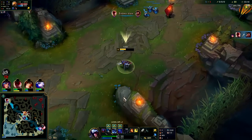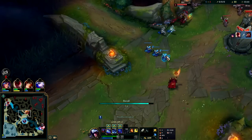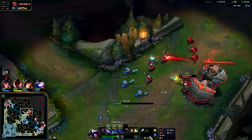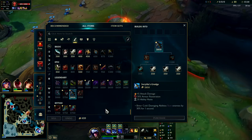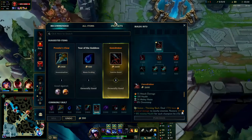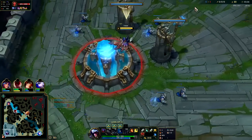It's generally better to get the minion than to just let it go, especially since we plan on backing here. Taking this damage doesn't really hurt us — he's unable to freeze it because we have it underneath his turret. Now we can back, get our refill refilled, grab another longsword, and a control ward as well. Decent back for us.